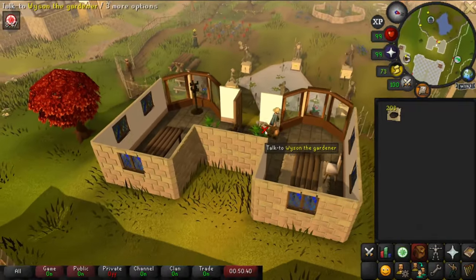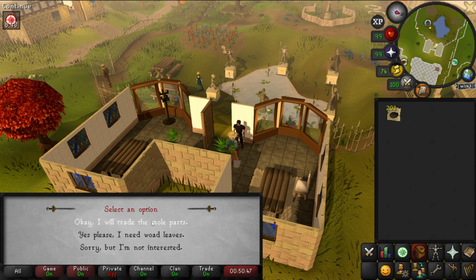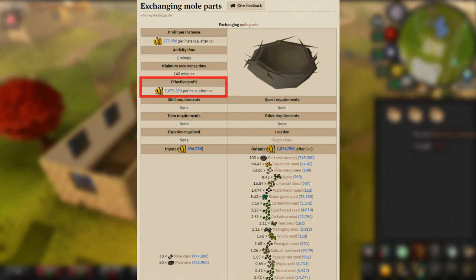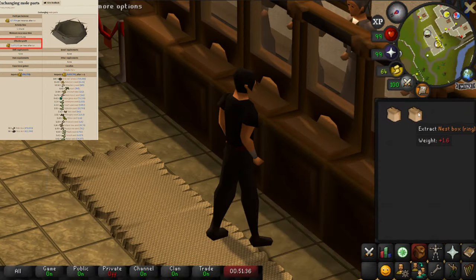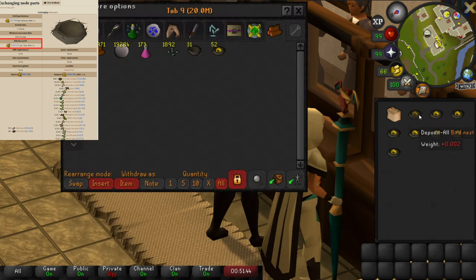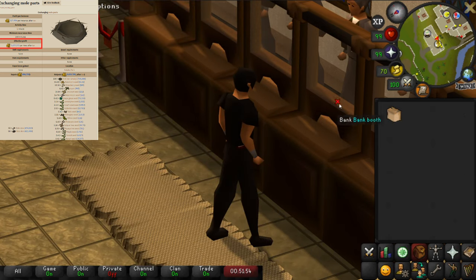You can make even more money by trading the Moleskins in yourself. Wyson the Gardener in Falador Park will give you a random bird's nest for every one you have, and they can contain nothing, a ring, or a seed. The nest with whatever's in it will be worth an average of 11,200 GP. The best part is you can exchange all your Moleskins in one go — this has one of the highest profit margins of any method with no skill requirements. Buying Moleskins on the GE for 9,000 GP each and trading them directly with the Gardener, you can make 7.6 million GP per hour.